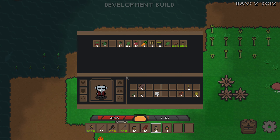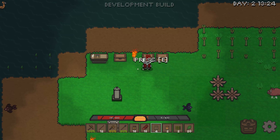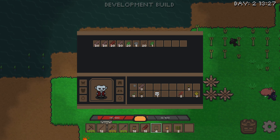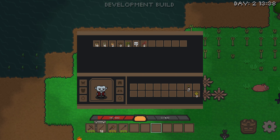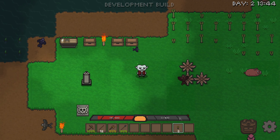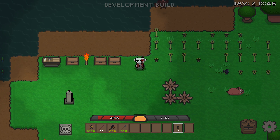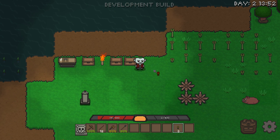That's edible. Take that out, take that out. I think I'll put those in there. That in there. I should probably plant those, shouldn't I? I don't know if I can plant them here though — it might be a desert-only thing. It does require desert, okay. No worries.